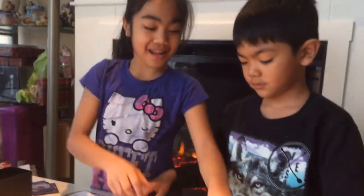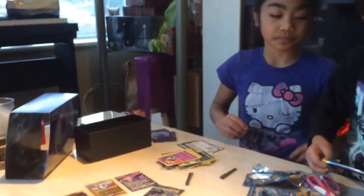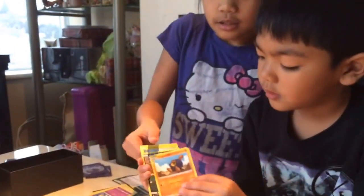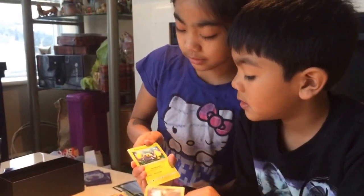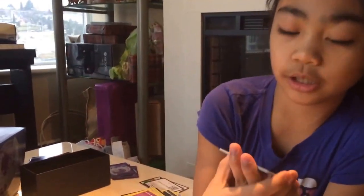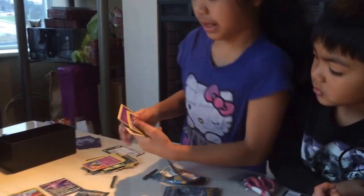Now open another one up. Let's see if we can get another GX. Sorry, our dog just wanted to come back in. So we have Rockruff, Rattata — whatever, how do you pronounce it? And then we have a holo trainer card — Ultra Ball. So that's it for that pack.